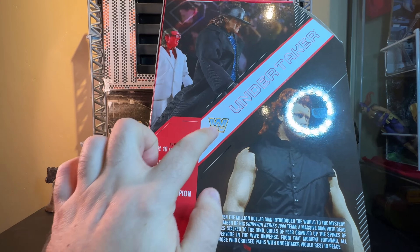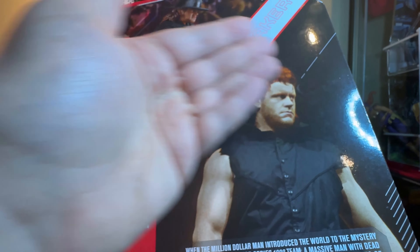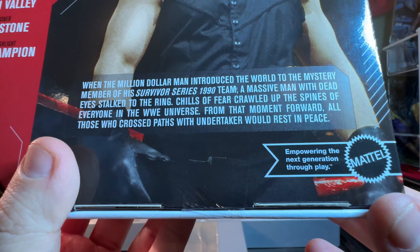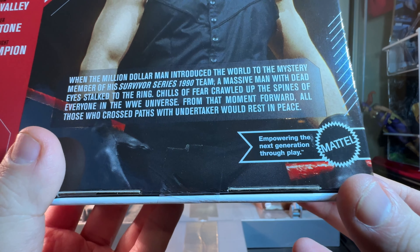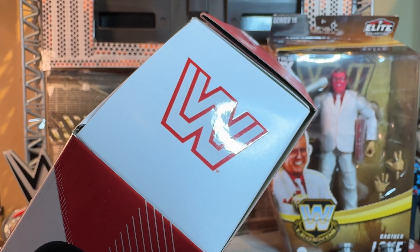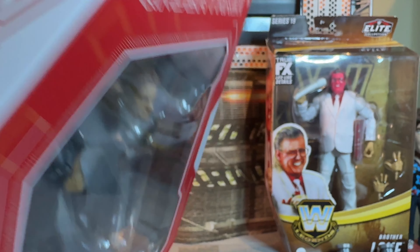Damn, look how young he was. It's even got the old logo here. 6'10", from Death Valley, his finisher was the Tombstone and he was WWE Champion. When the Million Dollar Man introduced the world to the mystery member of his Survivor Series 1990 team, a massive man with dead eyes stalked to the ring. Chills of fear crawled up the spines of everyone in the WWE Universe. From that moment forward, all those who crossed paths with Undertaker would rest in peace. Something I almost didn't see — instead of the current WWE logo, the packaging has the classic WWE logo from the time Undertaker debuted, which I think is a really nice touch.